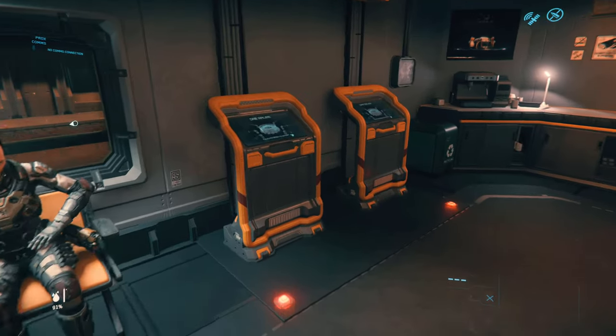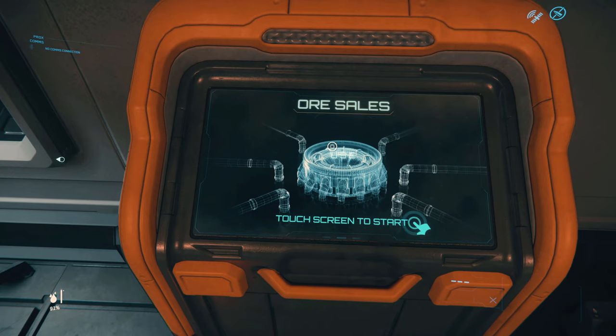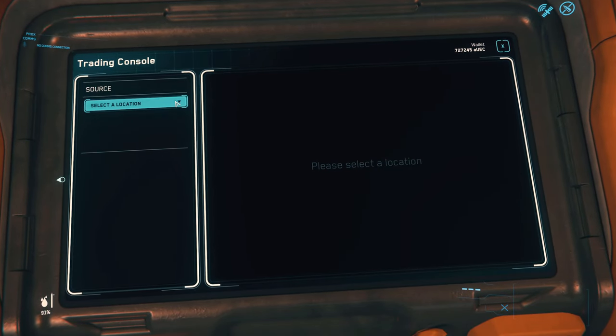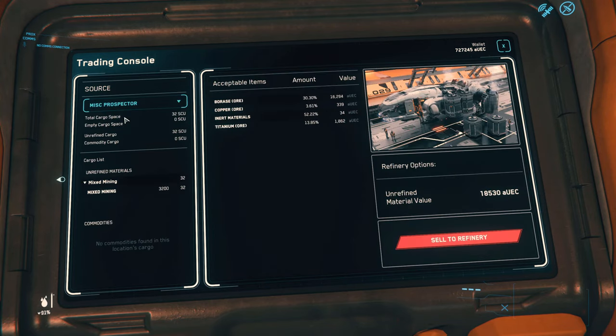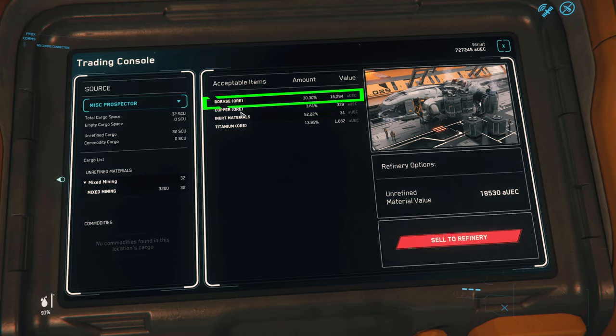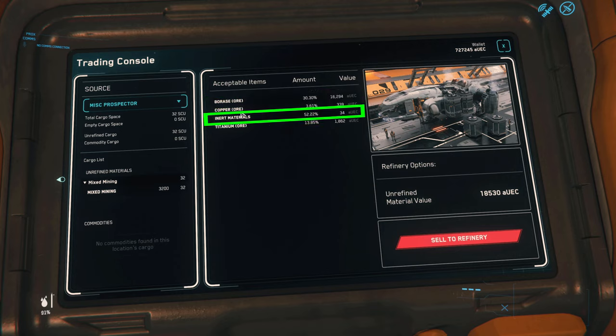Here you can find your ship and you'll have the option to sell the material on board. Pay attention to the percentage of each material you mined. Notice how even though Borax is only 30% of the saddlebag, it sums up about 80% of the profit. Also pay attention to the amount of inert material you mined — this will give you a better understanding of how to improve your next run.